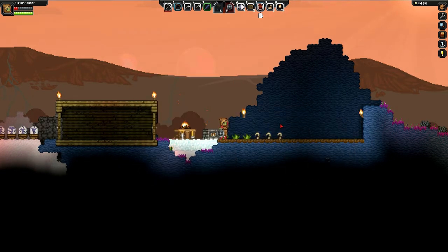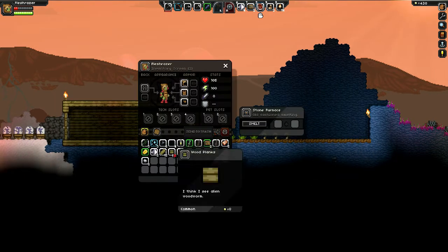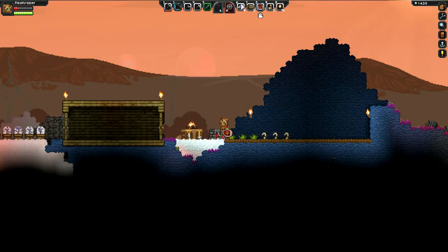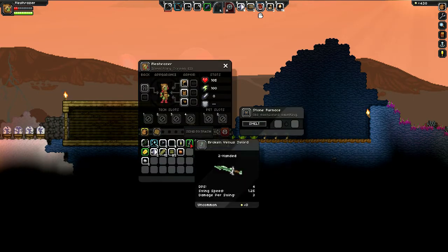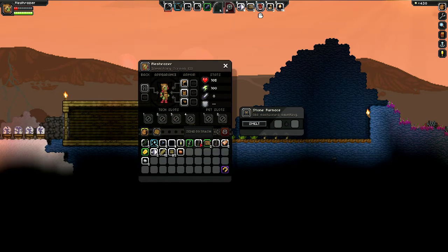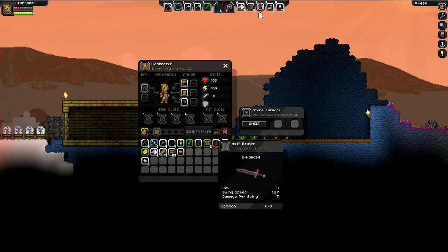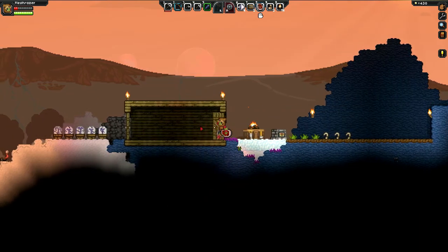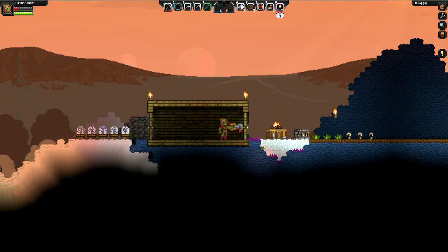I'm gonna start smelting some ores — silver ores and copper ores. I don't think five copper is enough. I have to find iron before I can upgrade my pickaxe anyway, because you have to make an iron anvil first.